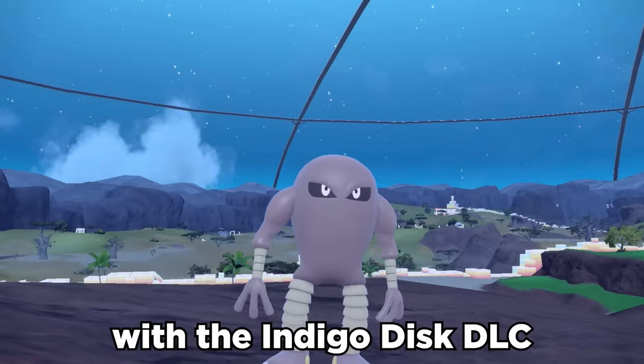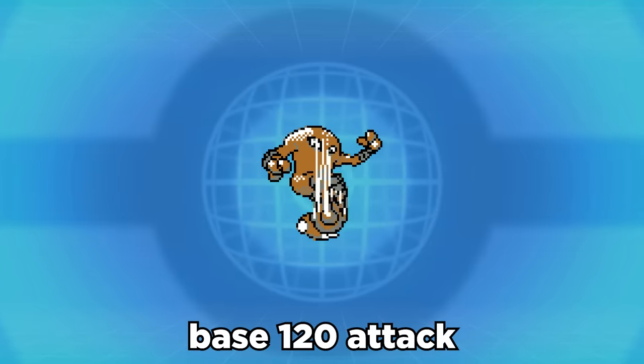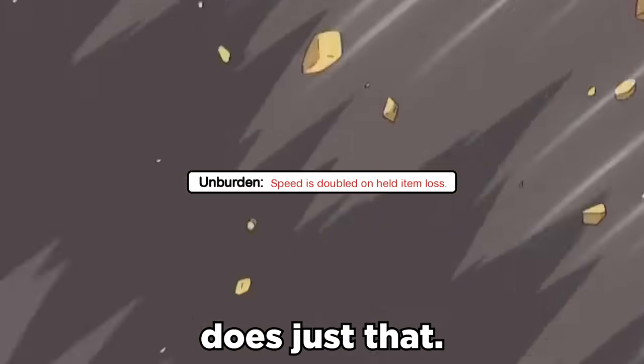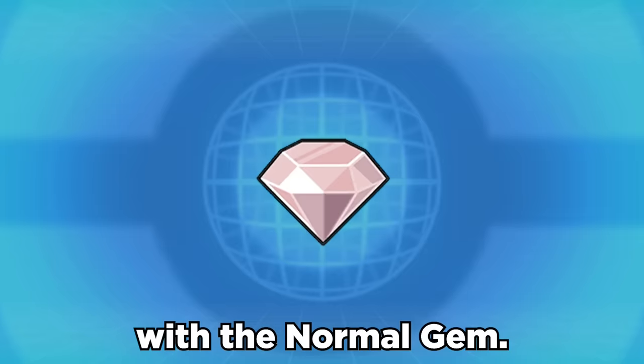They brought Hitmonlee back with the Indigo Disc DLC, and the greatest Hitmon is an insane threat. It has an amazing base 120 attack, but with only 87 speed, it could use some help. Luckily, its ability Unburden does just that. Unburden effectively doubles your speed when you use an item, and we can pair this with a Normal Gem.